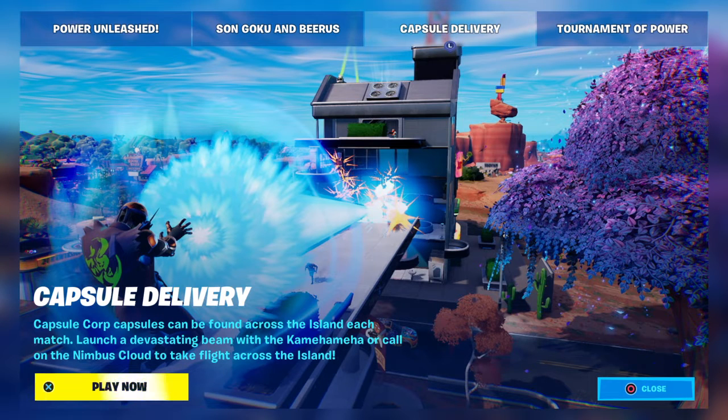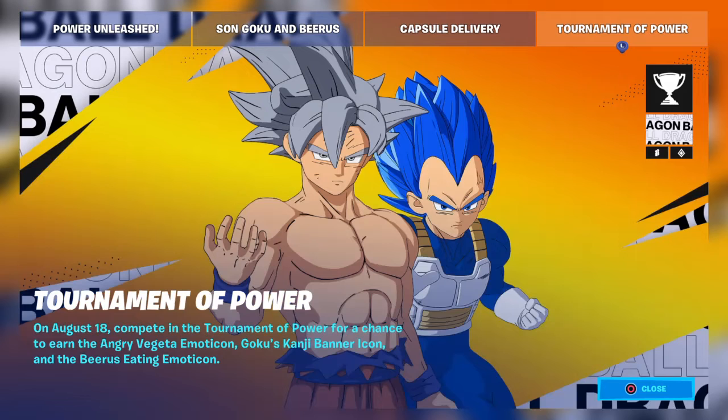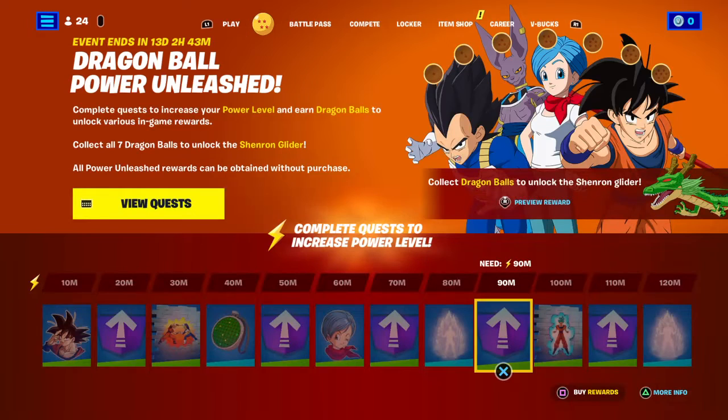You can also go on the island and check out the two new mythics. I'm not actually going to be checking out the new mythics, but there's the mythic right there and a flying one. It also says 'Tournament of Power' — you can see it and unlock all this stuff.